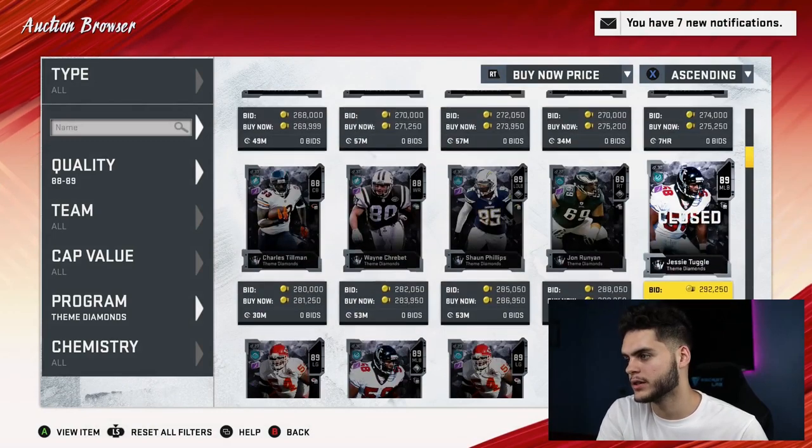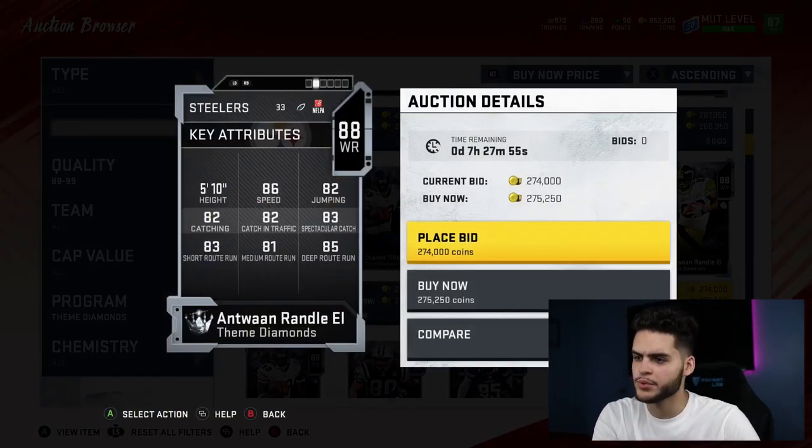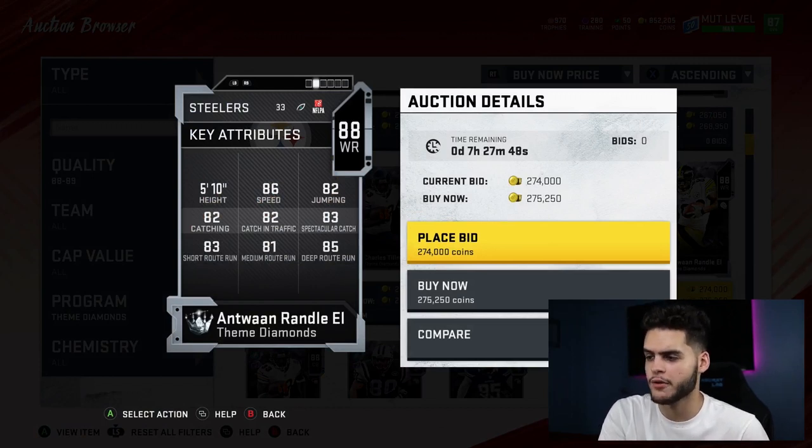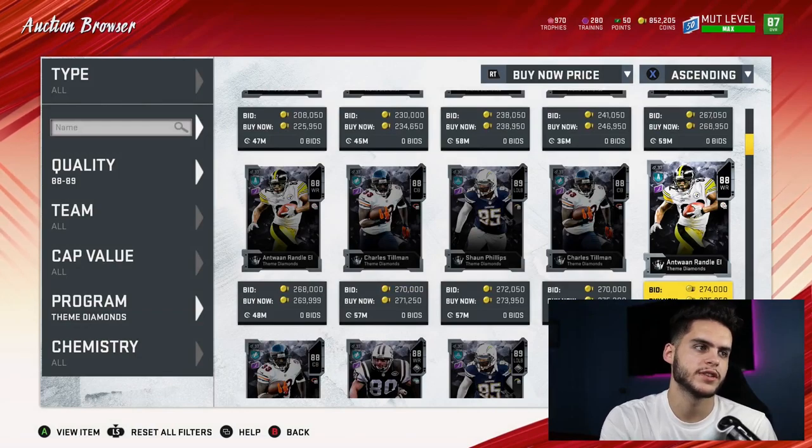Next is Antoine Randle El. Looking at his stats, he's actually got pretty good stats. I like him better because he can run all types of routes — where the other guys only had one or two route types. He's 86 speed, 5'10". He's a good slot receiver, but again I'm not too excited about receivers right now.